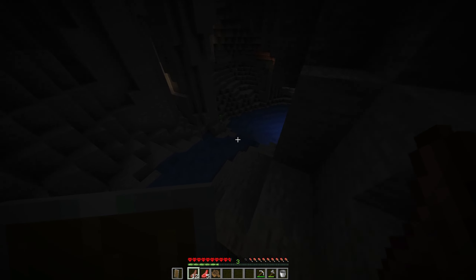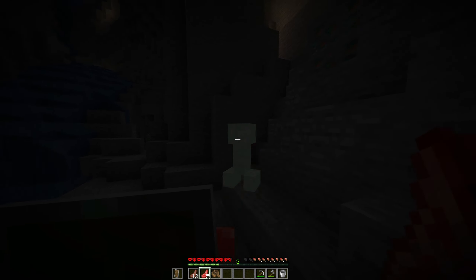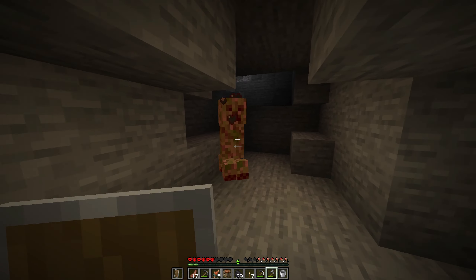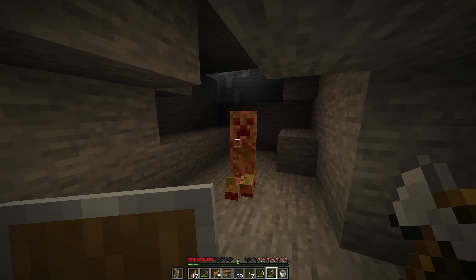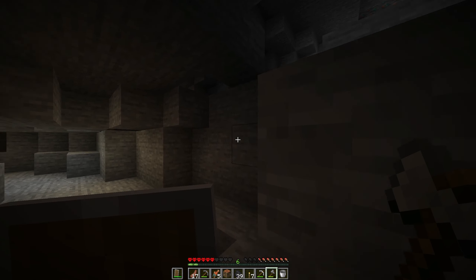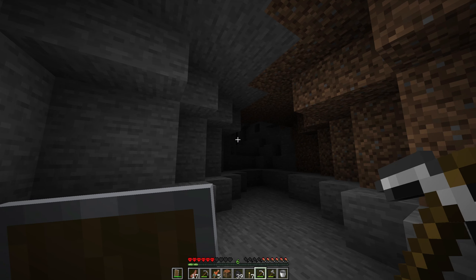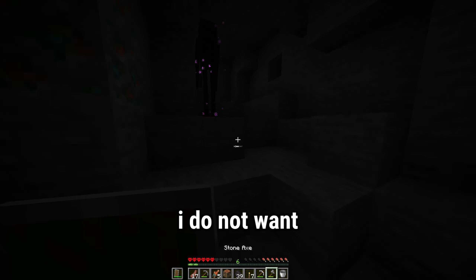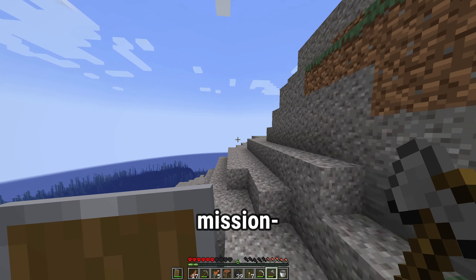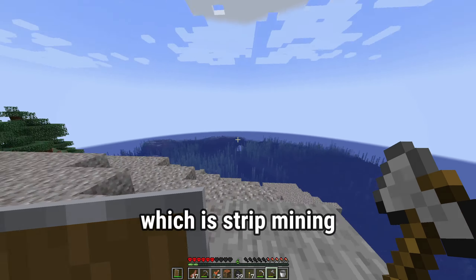I already see a creeper. That ain't good. Well, this place doesn't go very deep, does it? Oh god. Oh gosh, there's another one of these guys. Come on. Oh, the shield really saves me with them. Oh my. Oh, goodness me. That's an enderman. I do not want any business with that. Right, that was a mission failed. I think we're going to resort to plan B, which is strip mining.